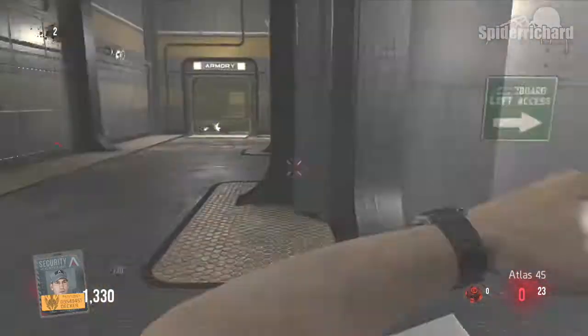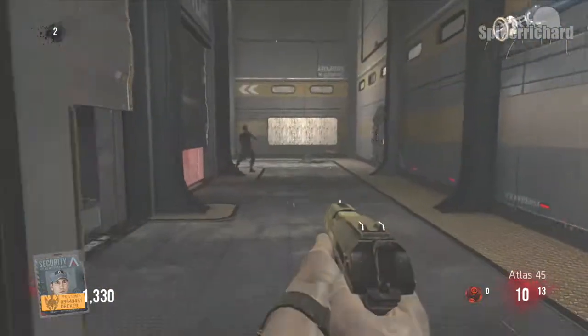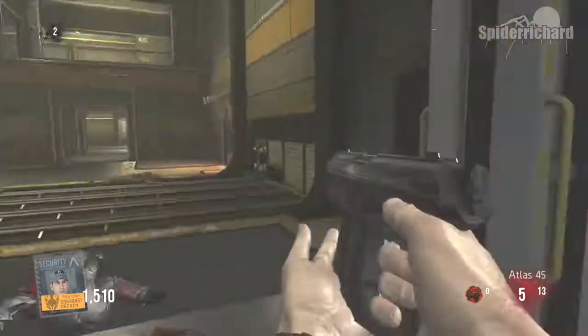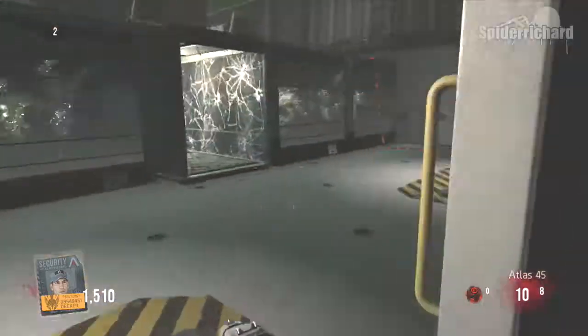First thing you want to do is to gather as many credits as you can so you can get yourself those weapons. A really good thing to do at the very beginning is to use your pistol on the zombies and finish them with a melee, because that will give you 130 points for killing them and 10 points for every bullet they take beforehand.